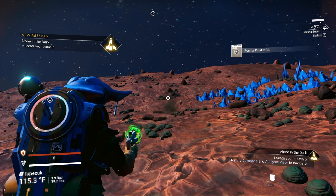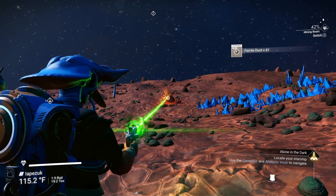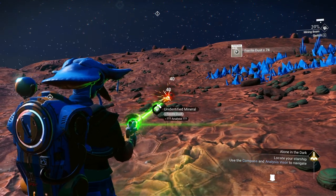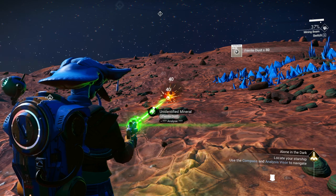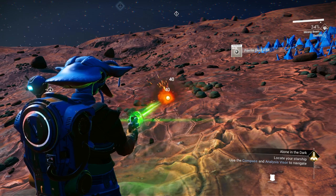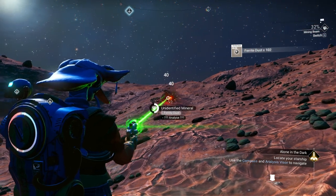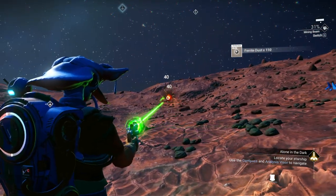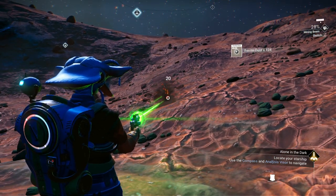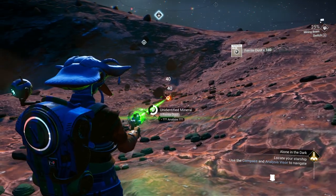We need to make five metal plates in order to get off this planet, so gather up as many minerals as you can. Just stay put — you'll get it done rather quickly. Nothing's going to touch you while you're here. Even if a worm appears under your feet, he's not going to hurt you. We're at about 200 now. We got some magnetized ferrite — we're going to need that too.